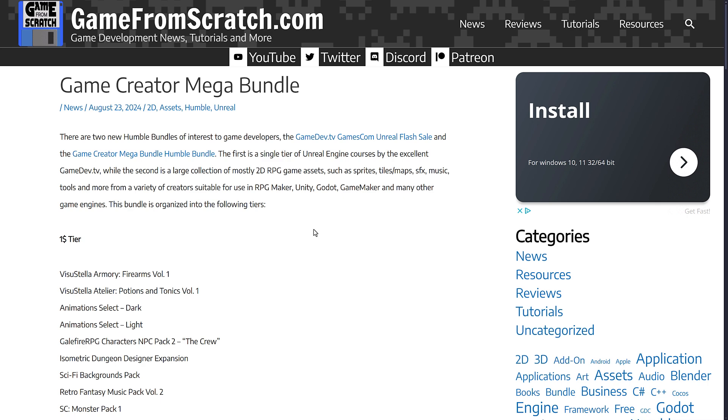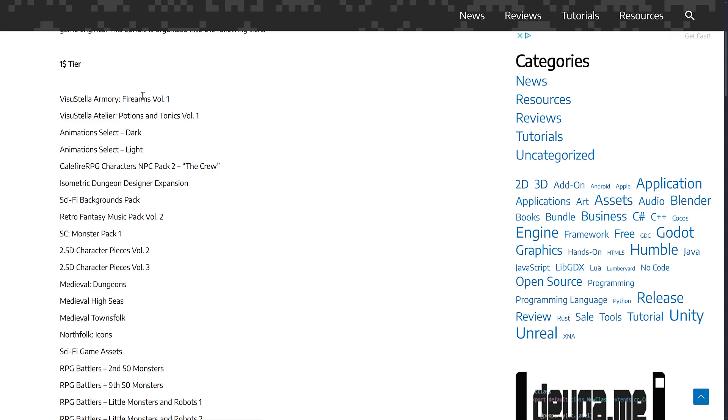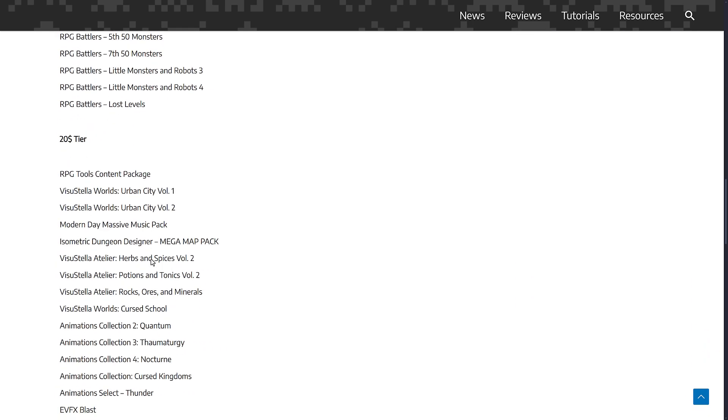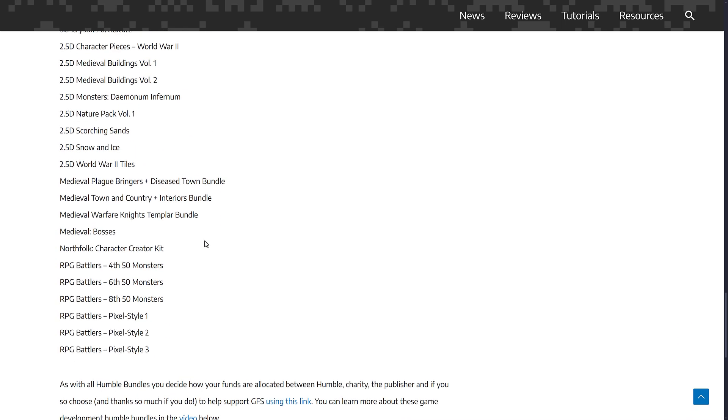One of the big changes you will notice from the first time this ran back in August is that there are no tiers now. Previously there was a $1 tier, the median tier, and then the $20 tier. Now it's $20 and you get every single thing you see here.